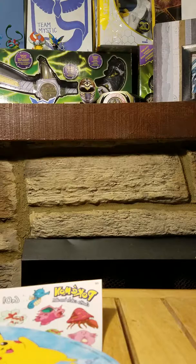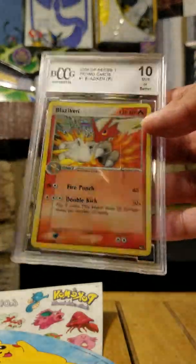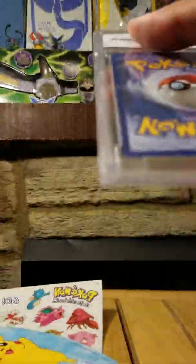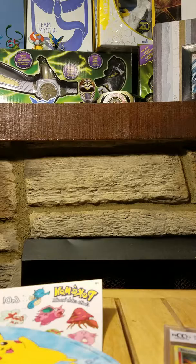There we go — it tore right down the side and we have a Blaziken, mint 10 or better. Yeah, it's a nice Blaziken right there. They give out some of these graded cards sometimes, not super often, but I know I have several cards like this from Poké Crate, which is nice.